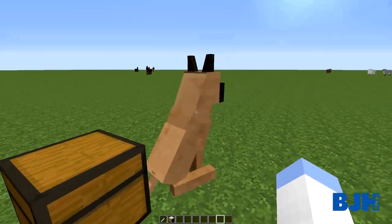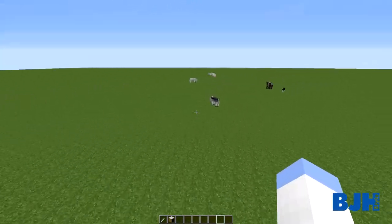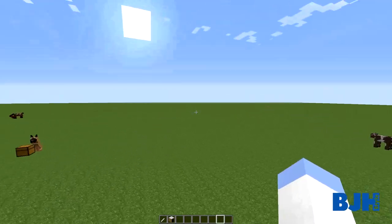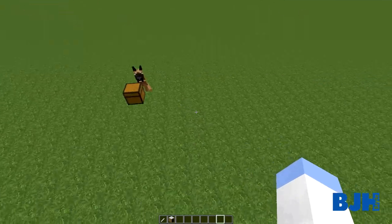This is not really my dog - this is a wild dog, and as you can see they spawn randomly. We have a little dog over there, we have a dog over there, so they spawn randomly in your world and you can tame them.